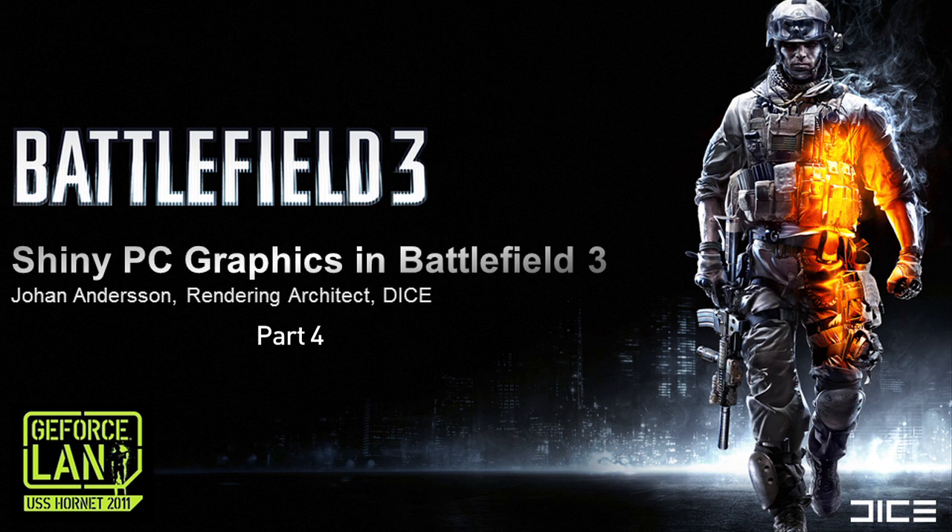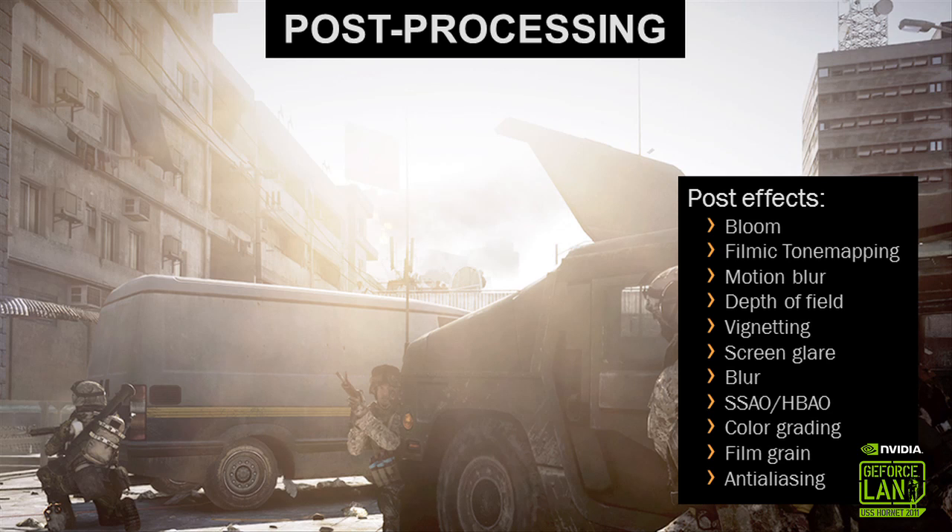The final graphical component for BF3 is post-processing. Post-processing is a really important tool for a developer, and we have tons of different types of post-processing effects. Many of them enhance the gameplay or indicate what's happening — if you have a blurry screen, you're dying; if it's tinted, that's an effect; or if you have blood on it. We have other effects like motion blur, which gives a sense of speed, as well as more important things like tone mapping and bloom, which are really part of the lighting and HDR rendering. They're a must-have.